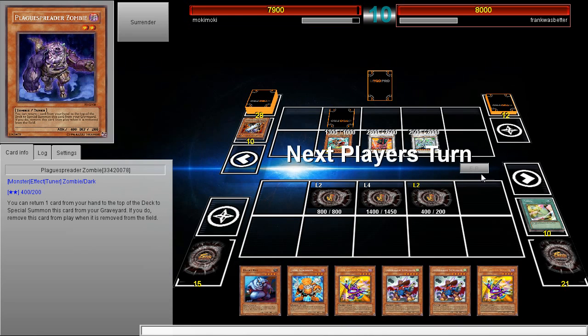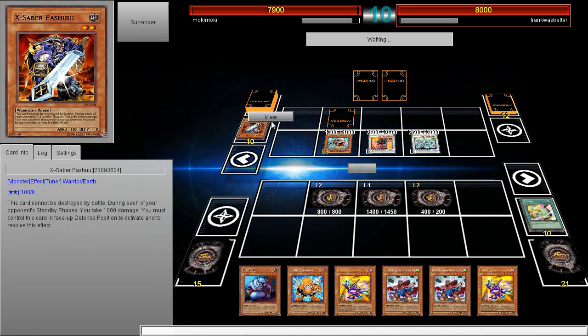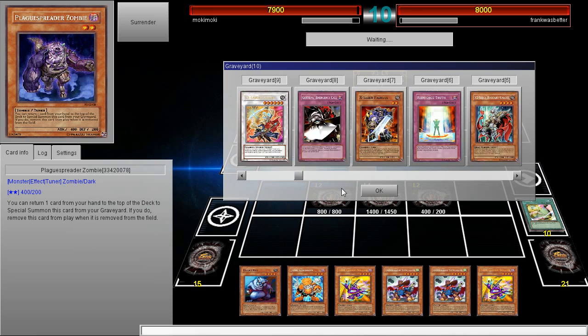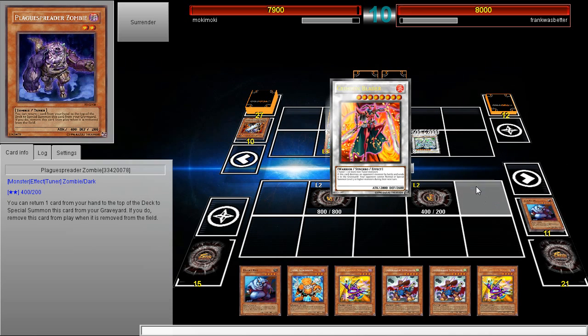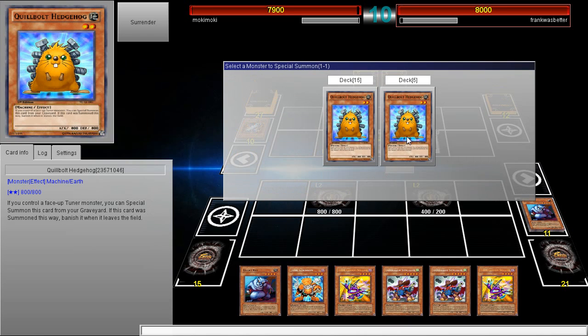He can't OTK me, at least to my knowledge. He did Duality into Torrential before, then went for it. He saved Saber Hole. I don't think he's got anything — why would he go for Stardust and not even attack? That doesn't make sense to me at all, but hey, it's cool.